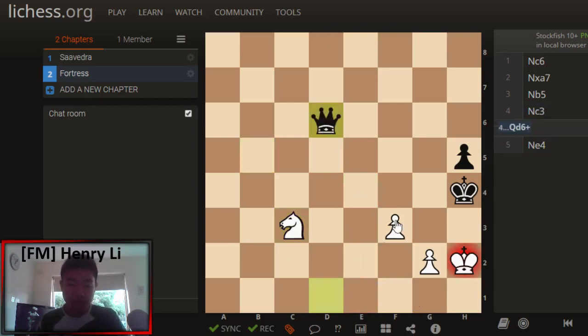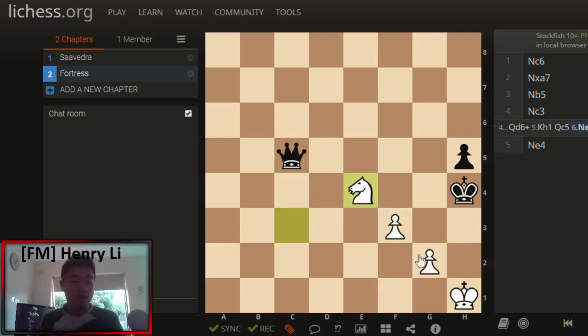Therefore, Black needs to go Qd6 check. But now White simply goes Kh1, very cleverly sidestepping the check — g1 is horrible because Black has forks at his disposal. After Qd6 Kh1, Black has no check on d1 or anywhere else. Black cannot prevent Ne4, which would trap the King. If the King tries to escape to g5 or g3, we have Ne4 check, picking up the Queen. After Ne4, we have again trapped the Black King in a box on g5, g4, g3, and h3. The game ends in a draw because Black cannot make any progress.